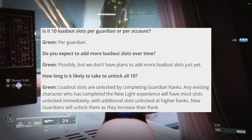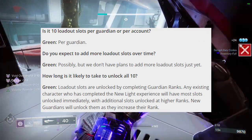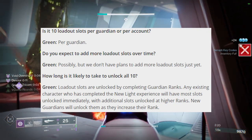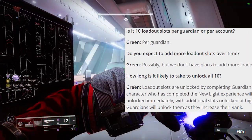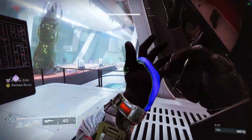For loadouts, you won't just get 10 — you'll get 30 total: 10 per character and 30 per account. So you can make 10 different builds on Hunter, 10 on Titan, and 10 on Warlock, which is great news. I also thought it was going to be just 10 for your whole account, but you get 30.